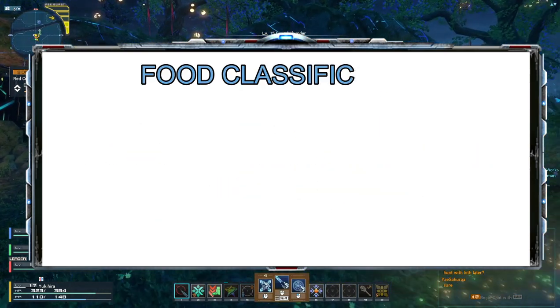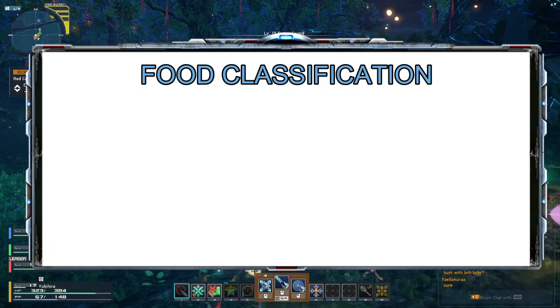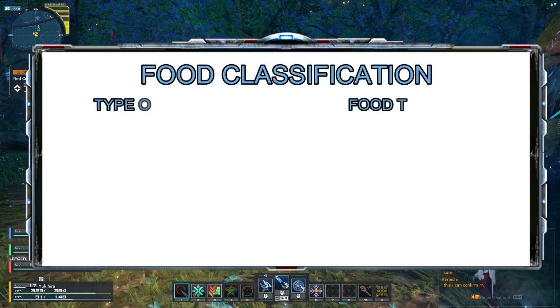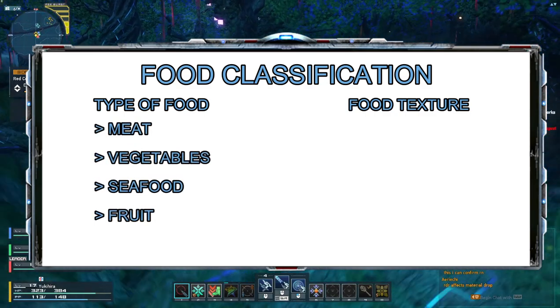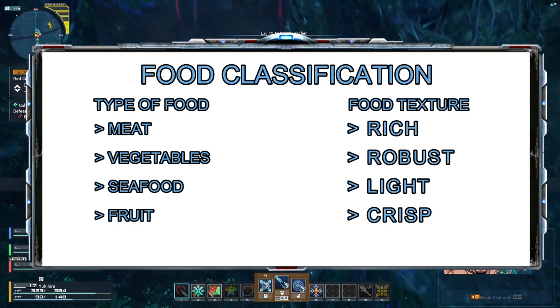If the ingredients affect what food buffs give me, then how can I figure out what to use? Well, there are different classifications for it. I would separate it into two types: the type of food and the texture of the food. For the food types, there's meat, vegetables, seafood, and fruits. For the textures, there's rich, robust, light, and crisp.